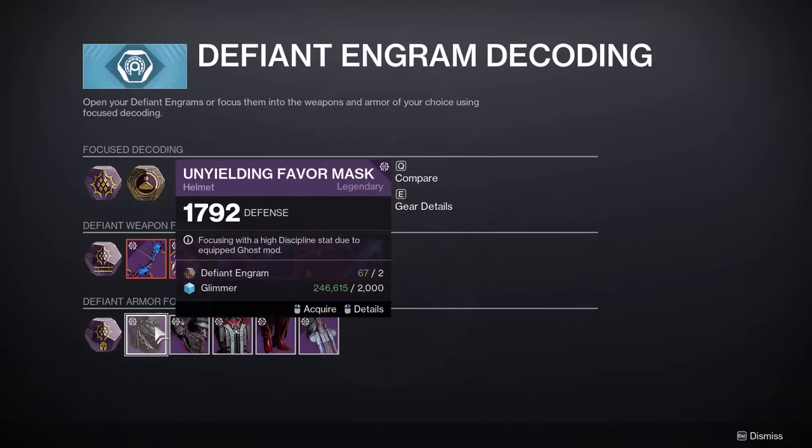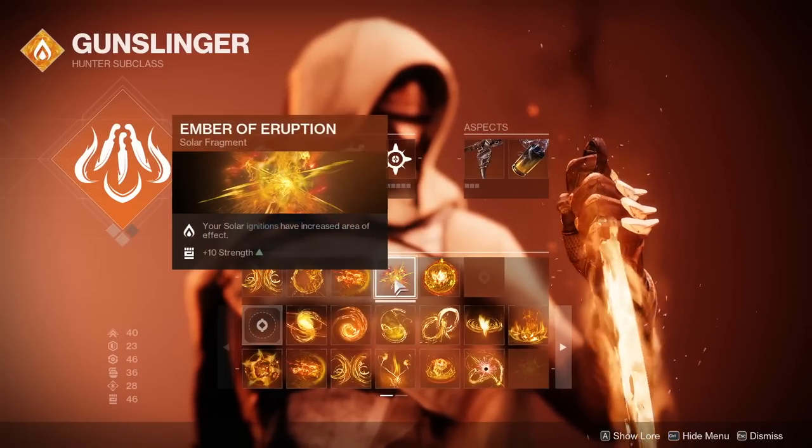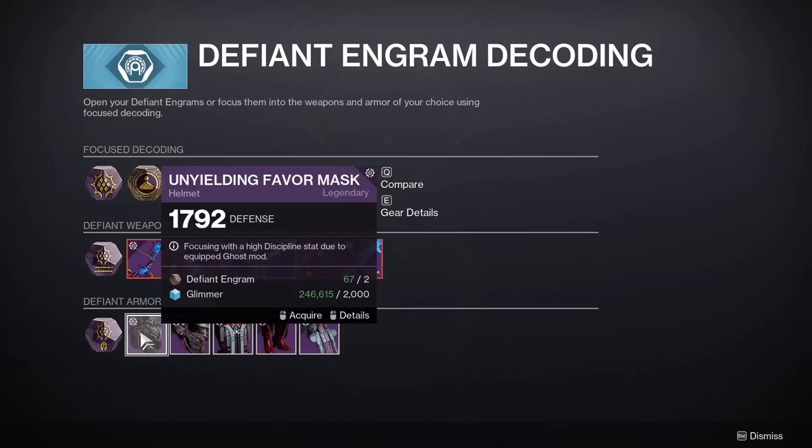With all that out of the way, let's begin rolling some armor. I'll be going for either 100 mobility, recovery, and discipline, or 100 resilience, recovery, and discipline — both are good on hunter. One's good in PvP, one's good in PvE. I'll also be including class fragment stat bonuses to make this attainable.